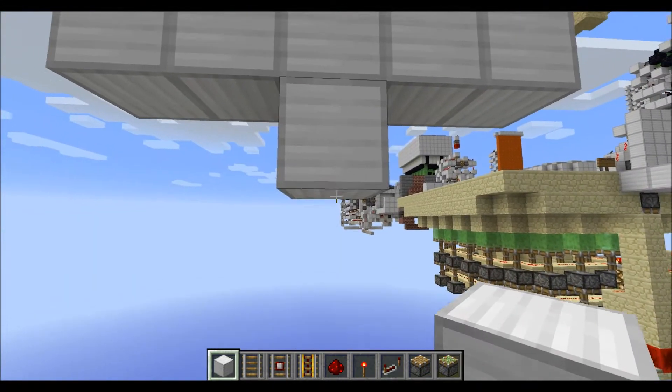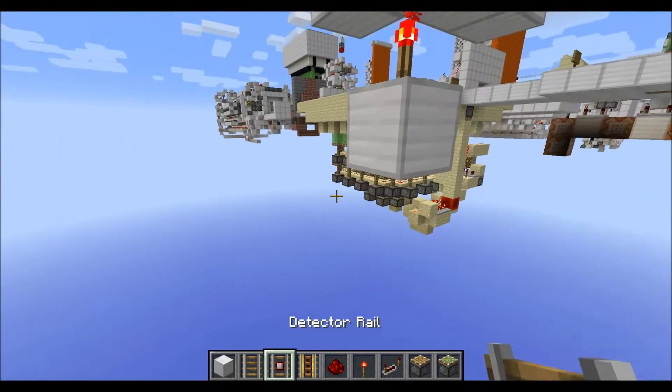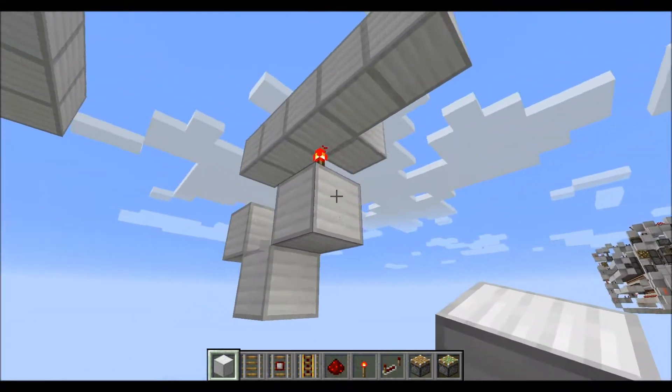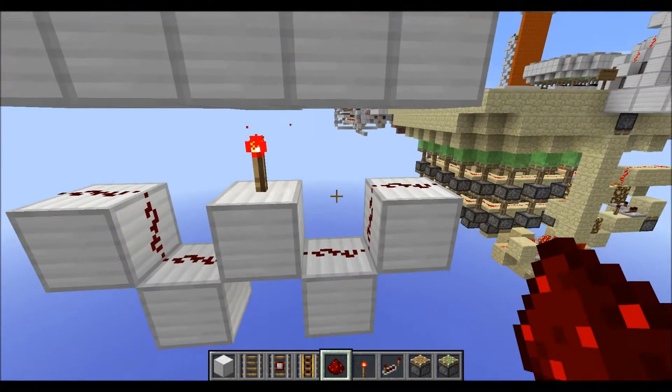Now go down below the junction itself. Place a block with a torch on top. Then on either side place two blocks until you get this little W shape. Then place some redstone on top of those blocks.